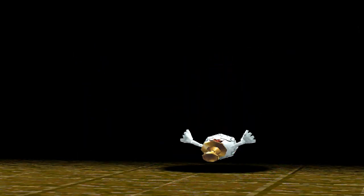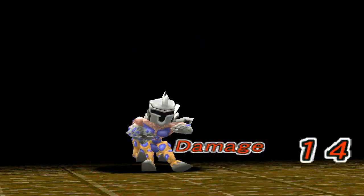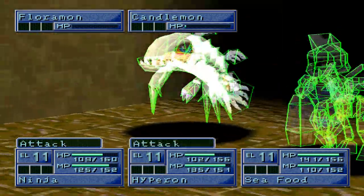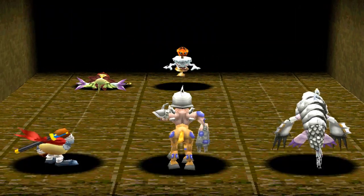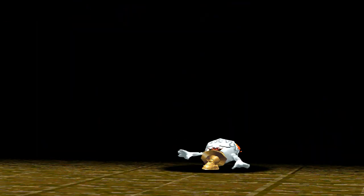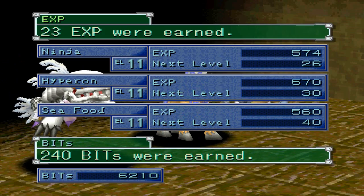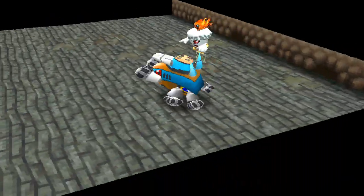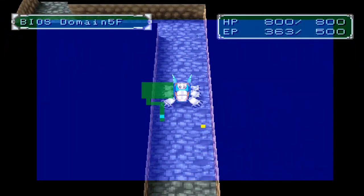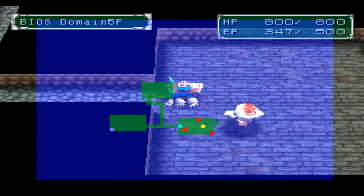Depending on how you want to use your Patamon — if you choose Data for your starter — you'll either end up having PrinceMammon or Seraphimon as your depicted Mega, depending on your DP. Maybe you just won't use the two, or you'll use them as DP material. Two more battles will get everybody leveled up at once and save me the trouble. There's the warp panel, and yes — three enemies, this will be perfect.